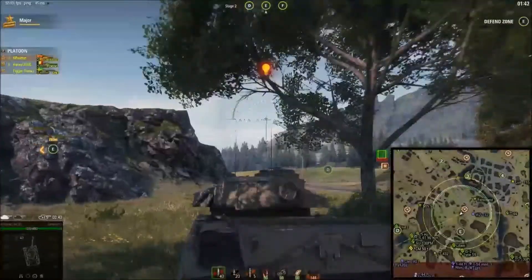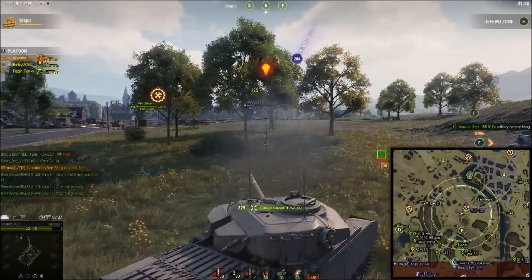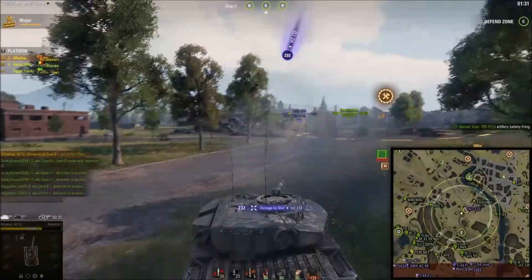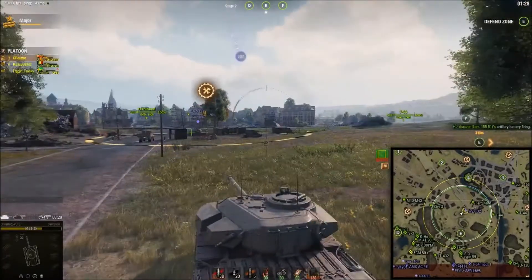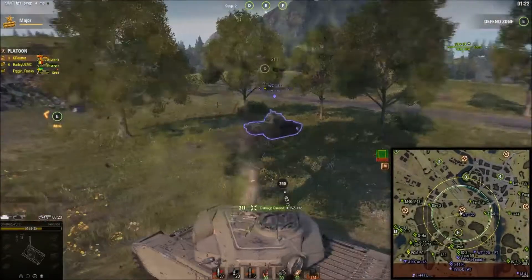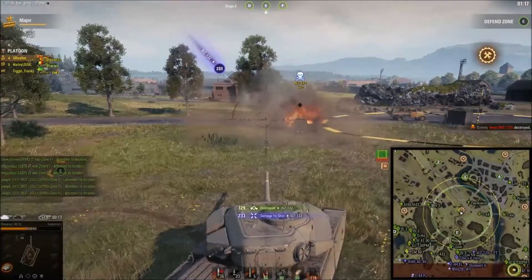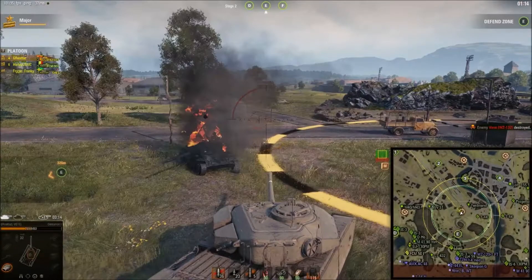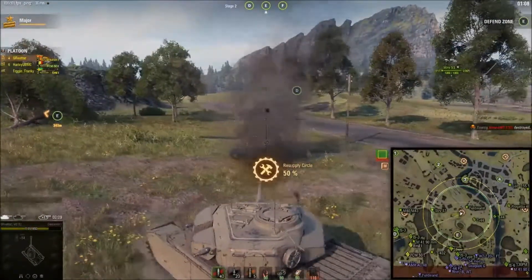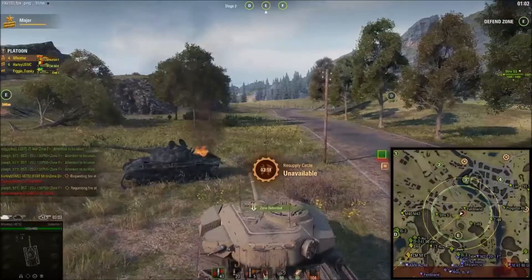As you can see on the mini-map, we're spotted — not sure by what. Then the enemy makes the mistake of letting me know where he is, so we turn around and show him why that was a mistake. He thought he could use the cap circle. Important note: if you're in the repair circle and you get shot, your repair stops completely at the point you were at when you got hit, and you lose whatever you'd already repaired.